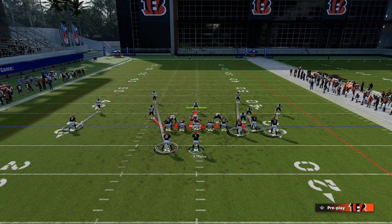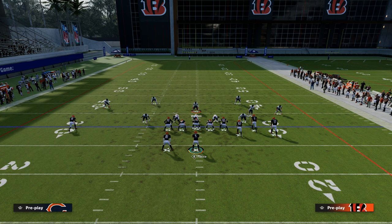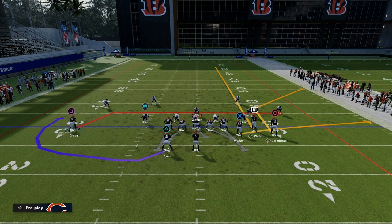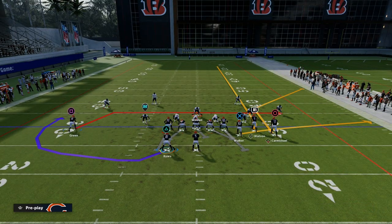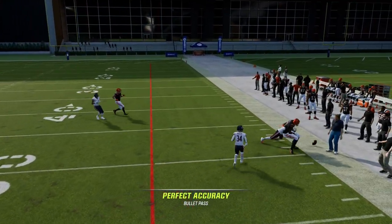Now let's talk about zone — specifically attacking pressure. If they're sitting five, the blue route will do a decent job picking up the pressure. What I like to do is put him on a fade, especially if it might be zone. He'll get outside, clear out all the zones, and then you can throw this corner out.